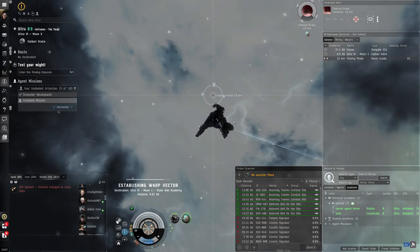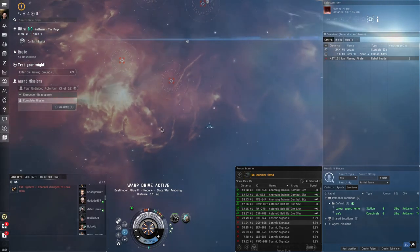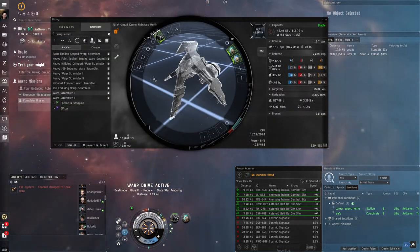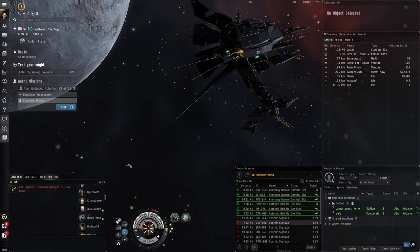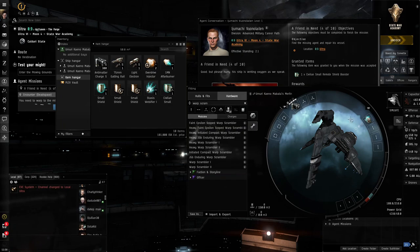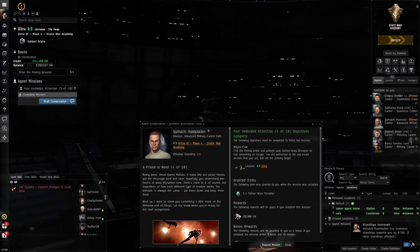There's also something that can only be used in null sec called bubbles — interdiction sphere launchers. They create a massive sphere and anything inside cannot warp out. Also, when it comes to warp disrupting and warp scrambling, players refer to this as 'tackle' — they've tackled someone so they can't move away. Let's complete this mission and request a new one.